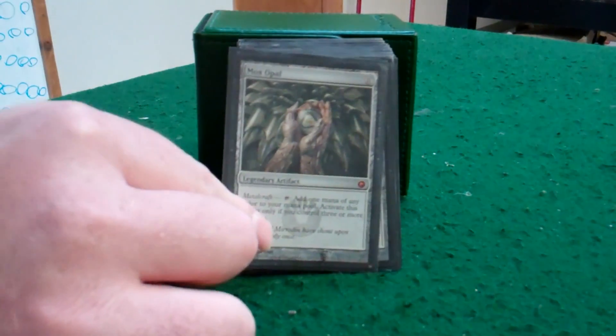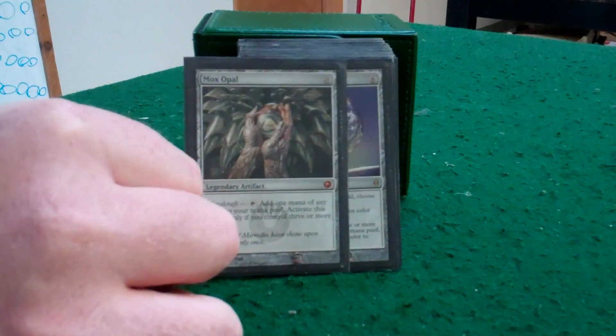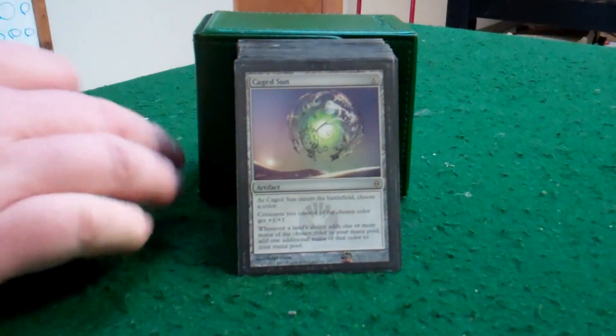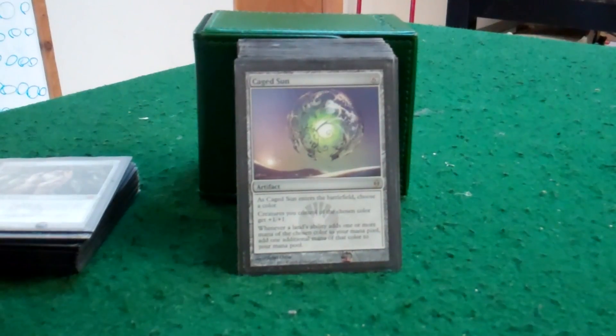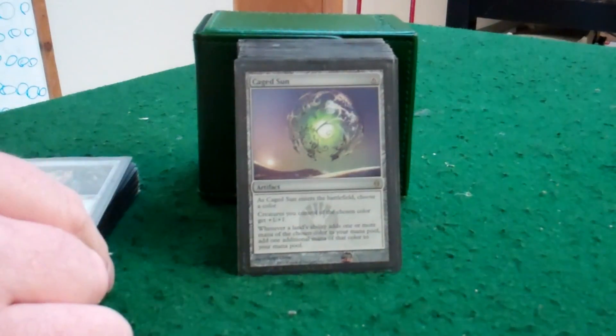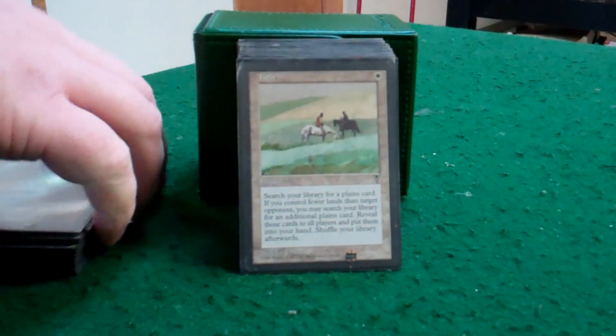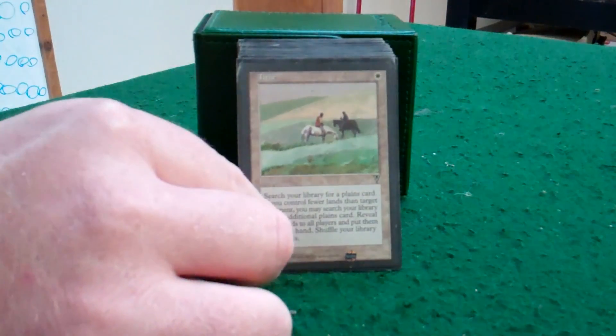Metalcraft — easy to get to in a Kemba deck because it's based on mostly artifacts. A little bit of extra ramp there. Caged Sun: giving all my white creatures and plains an ability so I can produce more mana and bump up my creatures. Searching for more plains, and if I'm really hurting, I get 2.